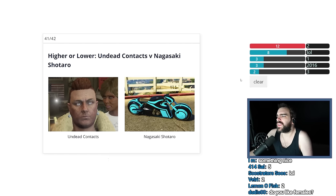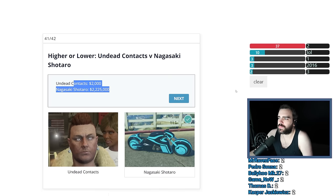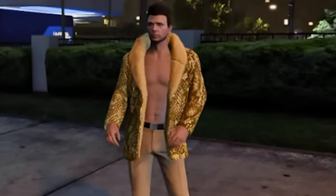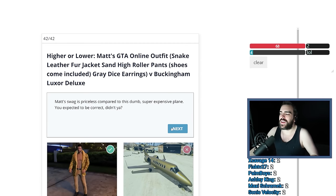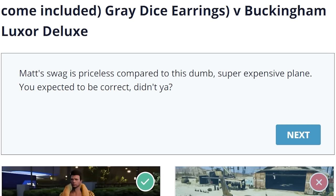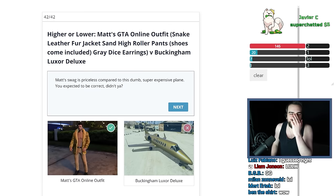Undead Contacts versus Nagasaki Shotaro. The Shotaro was like 2.5 million and the contacts were like $1,000 or something — it's not hard. Pretty close. I guess it's testing how dumb you are at the end. I look like I'm worth more than $10,000,000, but okay — $37,500 versus $10,000,000. Which number is larger is definitely the Luxor. Matt's swag is priceless compared to this dumb, super expensive plane. You expected to be correct, didn't you? Get out of here! But it wasn't priceless before!